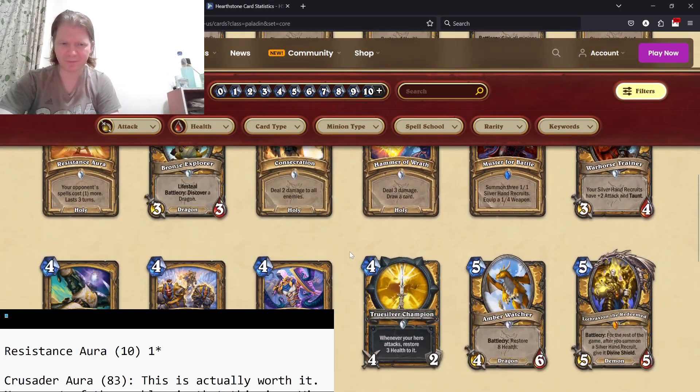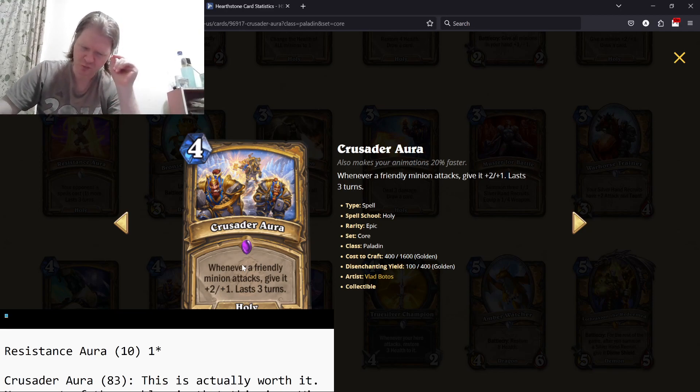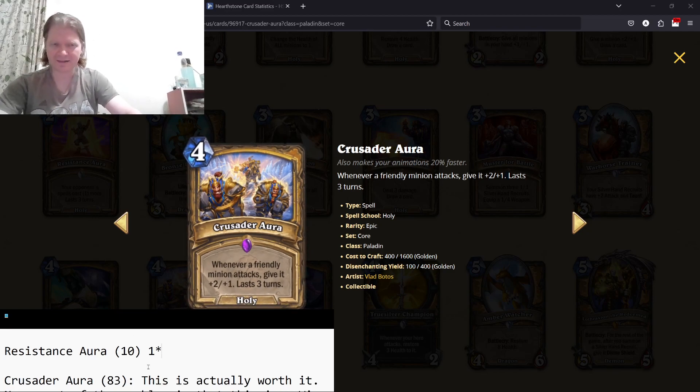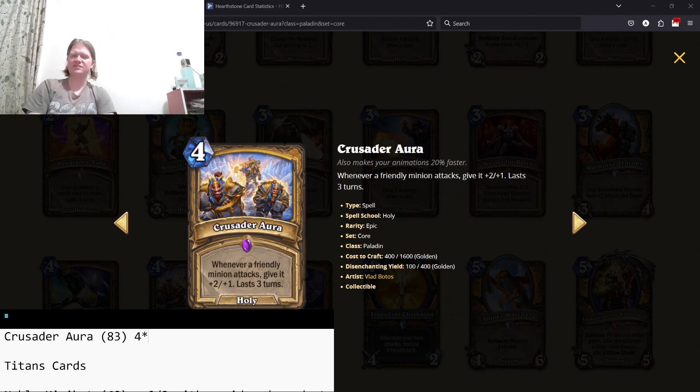Crusader Aura — four mana, whenever a friendly minion attacks give it plus two, plus one. Lasts three turns. It's a little better than Boulderslam. This can impact things you already have on the board. I compare it to Grave Strength or Bloodlust, and it's just a lot better than that. You play this, get buffs, go face, trade, set up a bigger board the next turn. You can build a weak board, opponent ignores it, then you play this and get a giant board out of it. I think this is great — it's a four-star card. This actually won me a game as a Shaman where I got it as a randomly generated card.